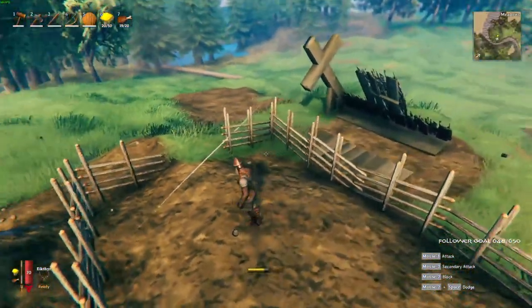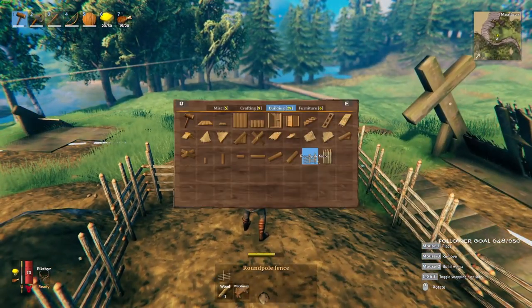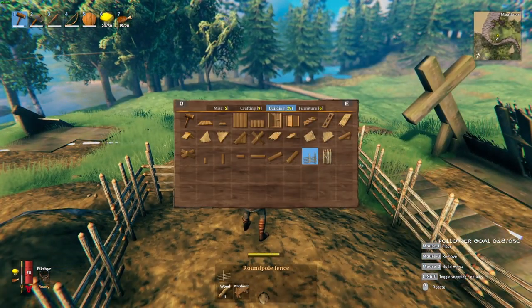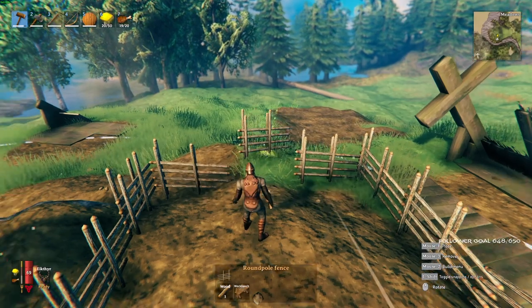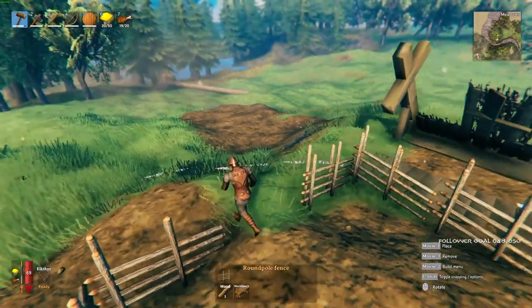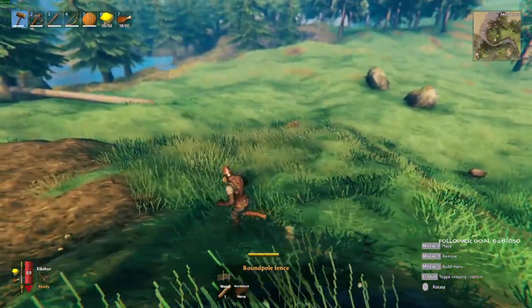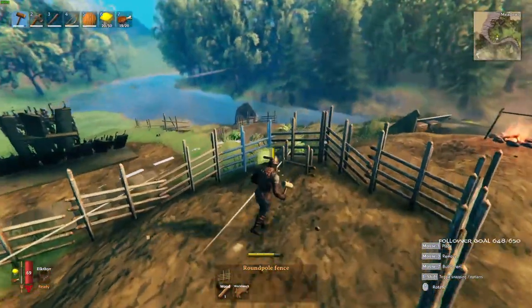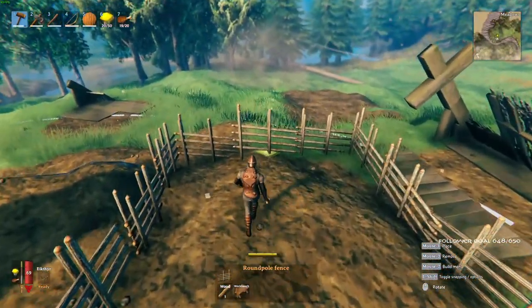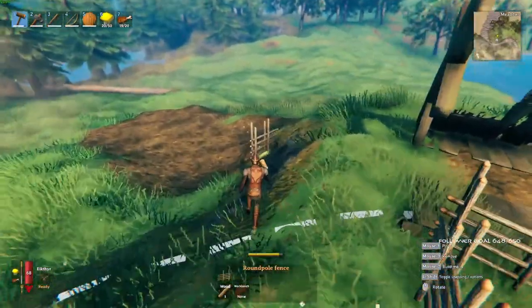Basically you just build a pen here with your building tool. So you have the round pole fence here that you can use. You could really use any of these things but obviously it makes more sense to use this. And what you do is you go and get the boar to aggro on you. And you just get them to come into the fence and then you just place it down, plop it down. So we're gonna do that right quick, I'll show you how it's done. It's super super simple.